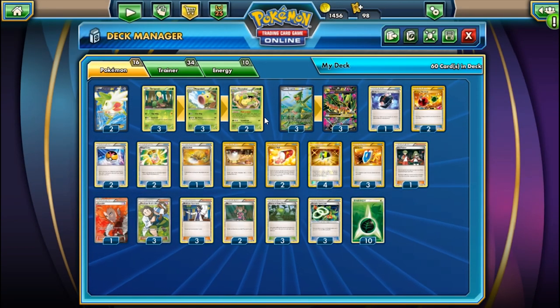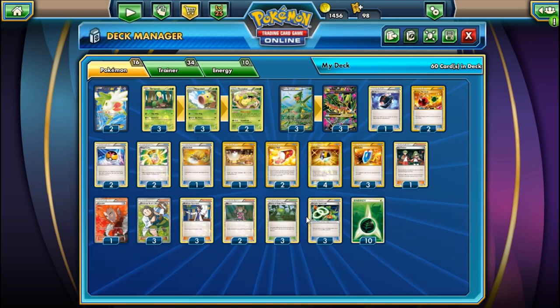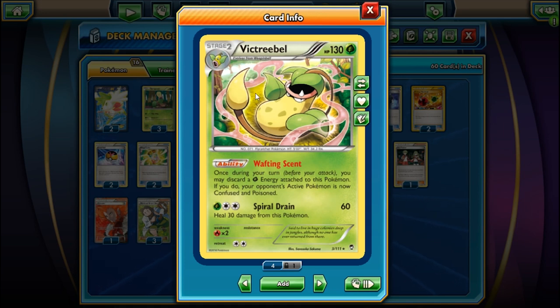We're playing Bellsprout, Weepinbell, and Victreebel in a 3-2-2 line. The plan is to take advantage of the stadium Forest of Giant Plants - we're playing 3 of these. Victreebel's ability, Wafting Scent, lets you discard a Grass Energy to make your opponent's active Pokemon both Poisoned and Confused.